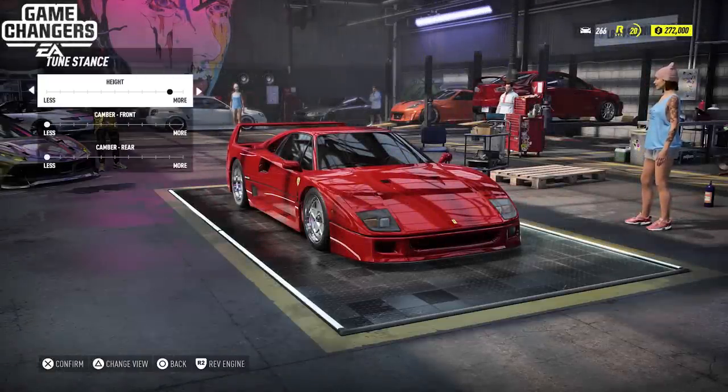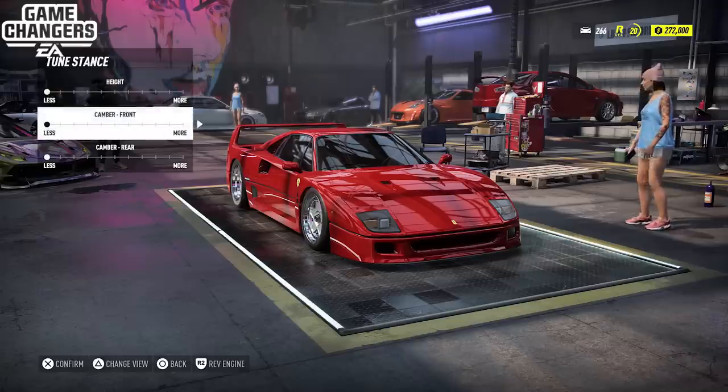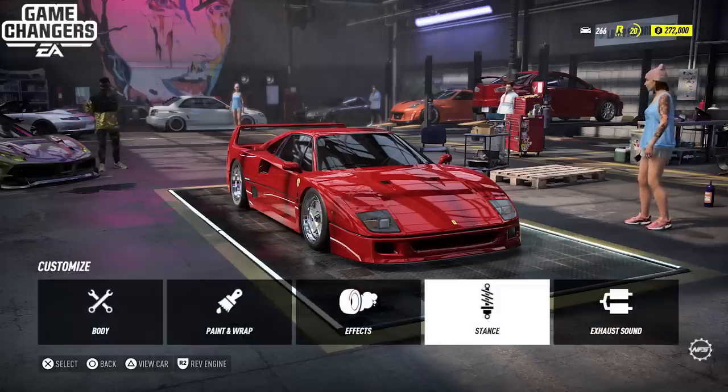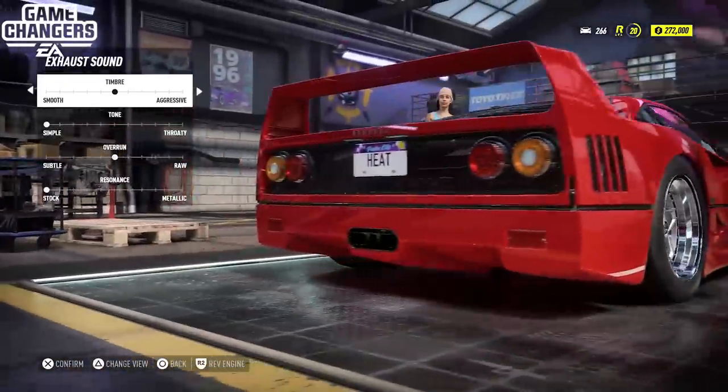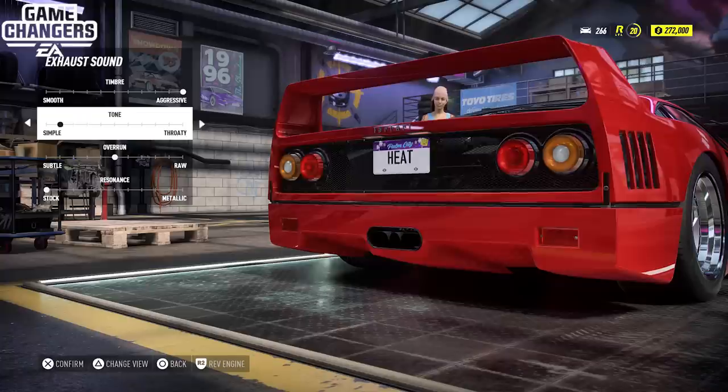Hello and what is going on today guys, TomCat here and welcome back to Need for Speed Heat where we are going to be doing some customization and performance customization, a build on this Ferrari F40, and then we're going to be taking it out into night, doing a race, and then also getting into a cop chase that goes up to heat level 3.